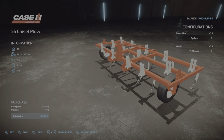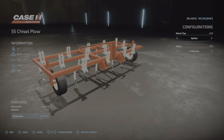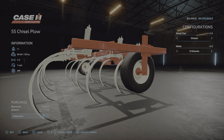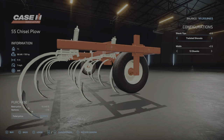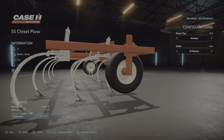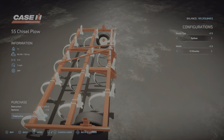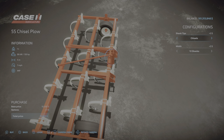Shank type — we have some cosmetic choices here. We have spikes, we have chisels, chisels modern, twisted shovels, sweeps, and back to spikes. No charge for that.